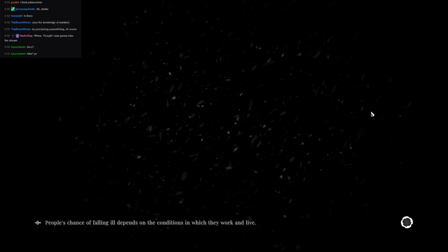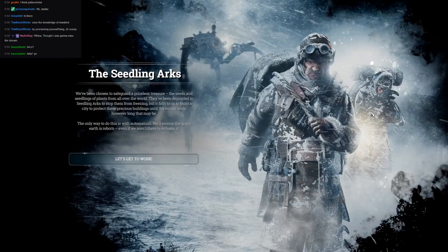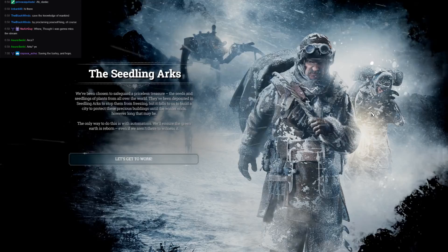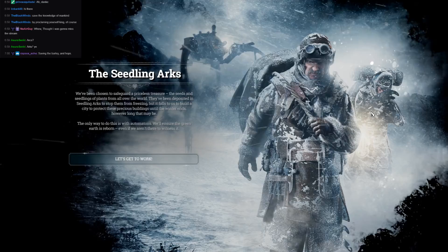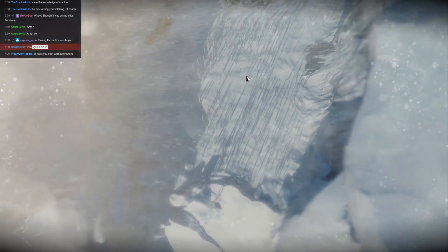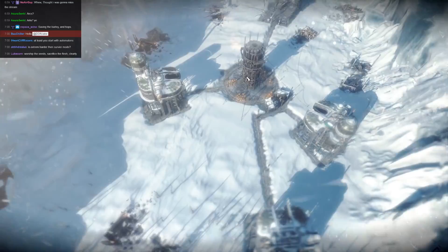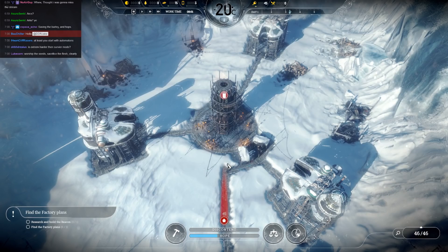This one doesn't have a fancy opening. Seedling Arcs — we've been chosen to safeguard the priceless treasure. They've been deposited in seedling arcs to stop them from freezing, but it falls to us to build a city to protect these precious buildings until the winter ends, however long that may be. The only way to do this is with automations. We'll ensure the green earth is reborn, even if we aren't there to witness it. We've reached the generator site and the seedling arcs are safely stored, but the transport carrying the factory plans was lost in a blizzard. We need to build a beacon and send a search team for it.